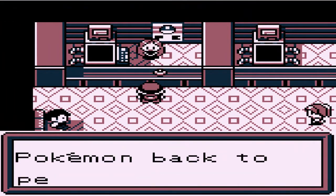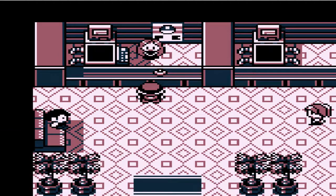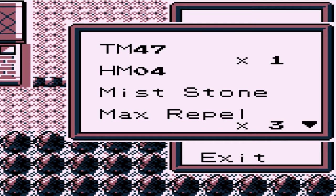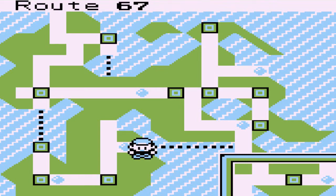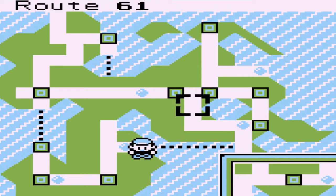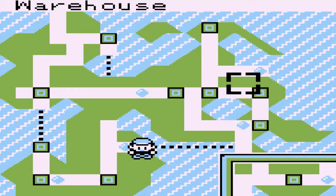Now, we did get our supposed 8th badge, and now we have to make our way to the next area. I do not know where - I'm just going to go wherever the wind takes me, pretty much. Let's go right ahead and take a look at the town map. Here we are in Igolo Park, or Igolo City. The Rejount League would be next, but we still haven't gotten our 7th badge, so I don't know. I've literally been everywhere. I think the one place we need to go is probably Mersan City.